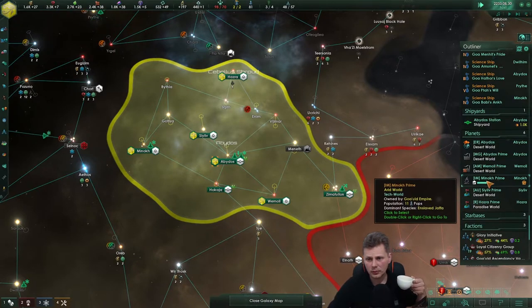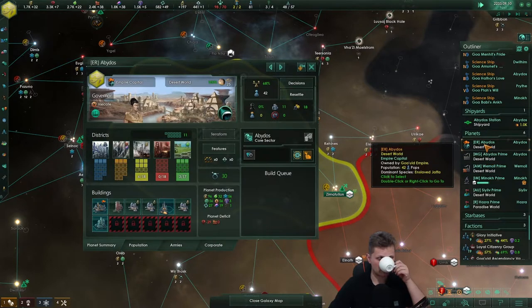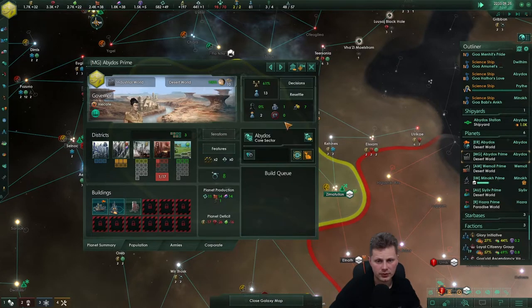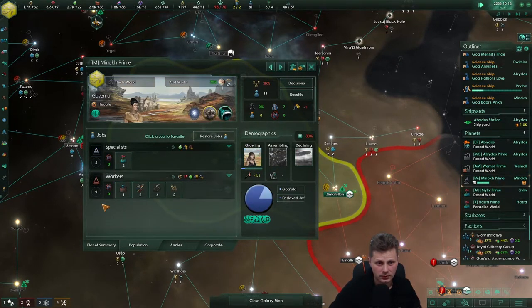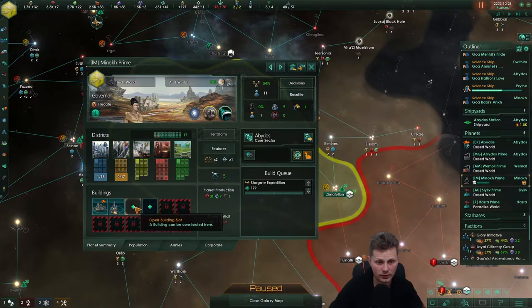We need some more minerals. Research that — two jobs remaining. I kind of want to wait on that, three jobs. No jobs, but that would change once the planetary capital is done. There's the old factories sneaking away — one of my pops. Might want to flip you to unity, to be honest.